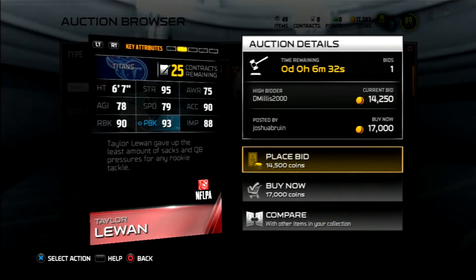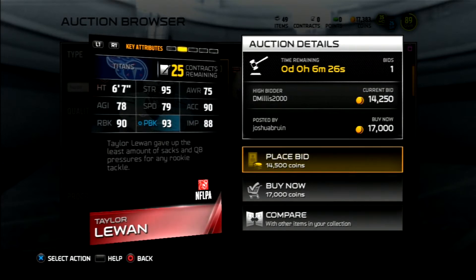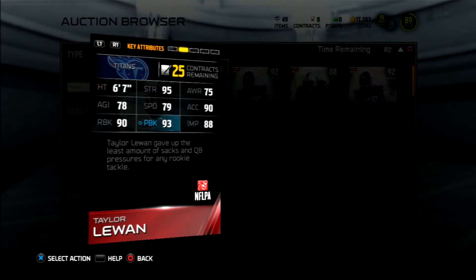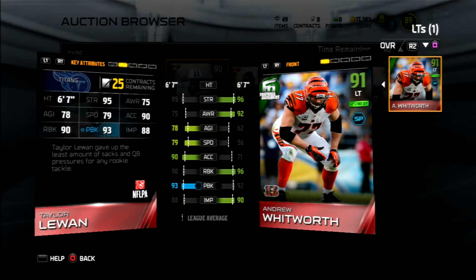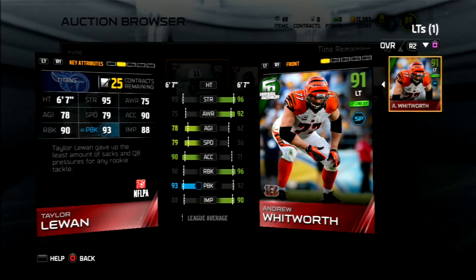Sorry for me stuttering, my bad. But this card looks like a monster, honestly. I would like to have this card on my team. For about 17,000 coins it's a pretty good deal, but I think I already have a decent right tackle to begin with — Andrew Whitworth. I'd rather have the Whitworth because that one impact blocking stat is not going to be that big of a deal. I'll keep the Whitworth for now.